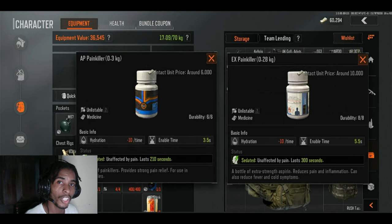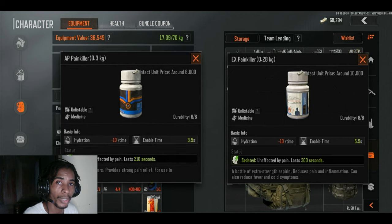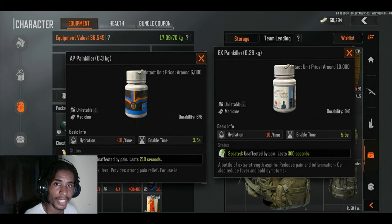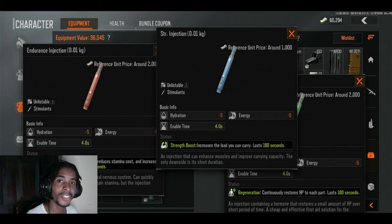The two best painkillers are the X Painkiller and the AP Painkiller. The X Painkiller is the best in the game but very expensive, while the AP Painkiller does the same job and is very cost-effective. The majority of players use the AP Painkiller. The AP Painkiller lasts for 210 seconds, while the X Painkiller lasts for 300 seconds. There are also stimulants in the game — these are very helpful especially on big maps like Valley and Northridge when you're carrying a lot of loot.